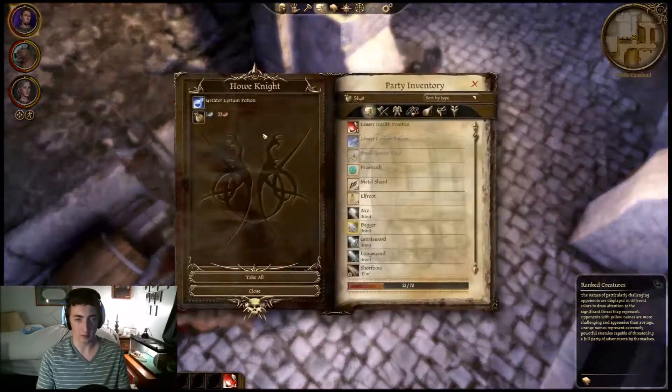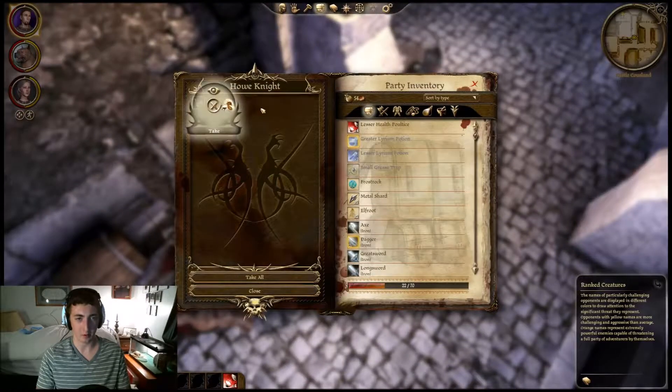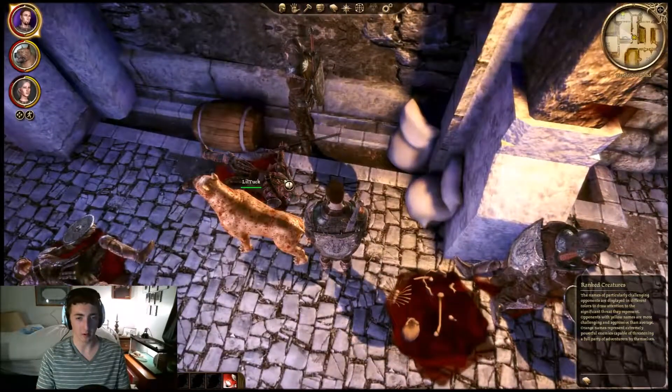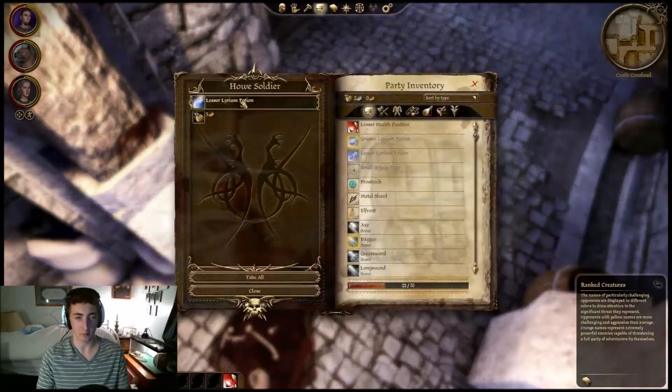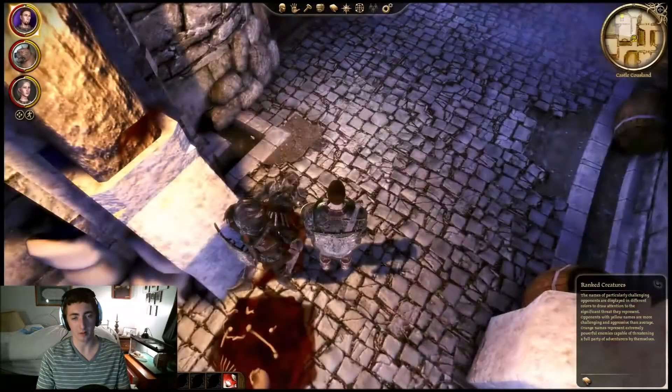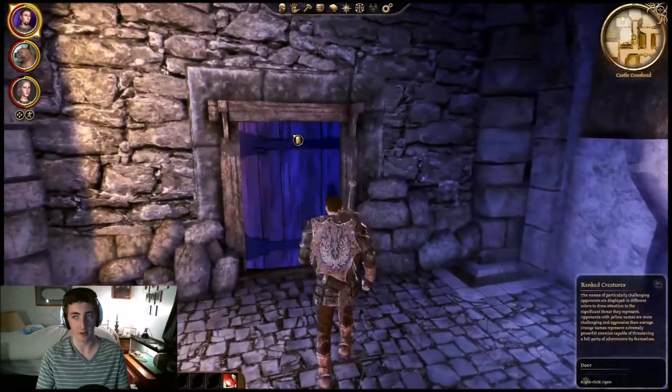Can we loot this guy? Oh, Lyrium Potion. The Lyrium Potions are gonna be good later on if we have any mages in our group. The Lyrium will increase their mana — give them their mana back.